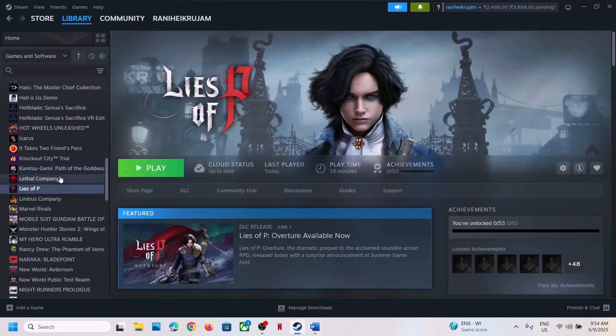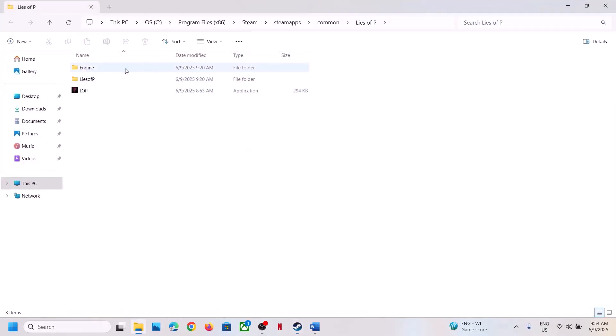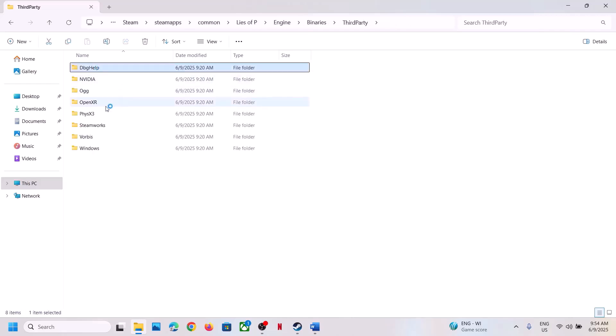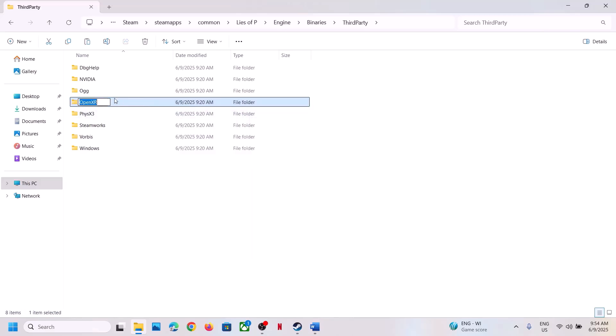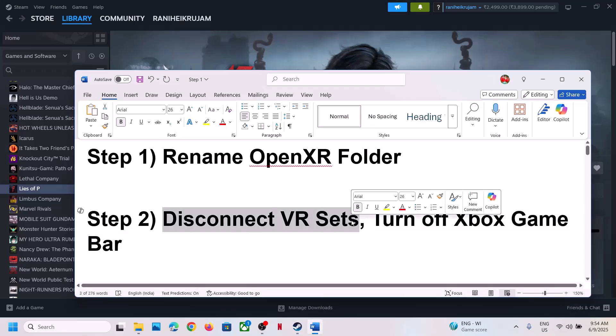For this you can go to the game installation folder. Make a right click on the game, select Manage, click on Browse Local Files, and then open the Engine folder. Now open the Binaries folder, open the Third-Party folder. Over here you can see the OpenXR folder. If you want to create a backup you can copy it, and then rename this folder. Once you rename it, you can launch the game and then check.